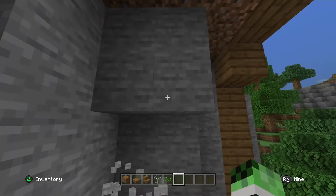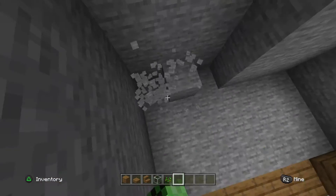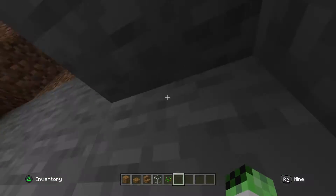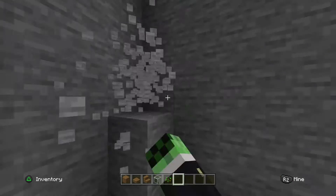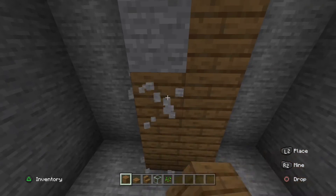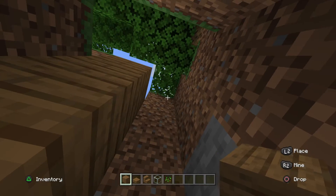Once we finish this we can get working on our next part where we'll be adding the walls and things like that. Maybe we could move there because that's not really enough space. Maybe we could add a section around here but it doesn't go too far. Then we could add like a two-block section like that.